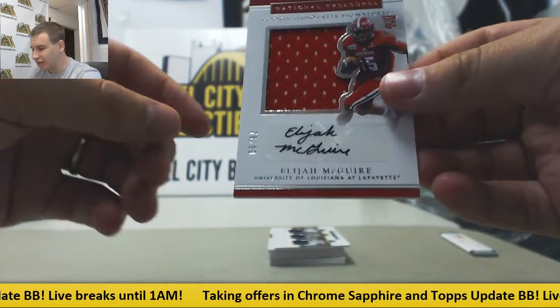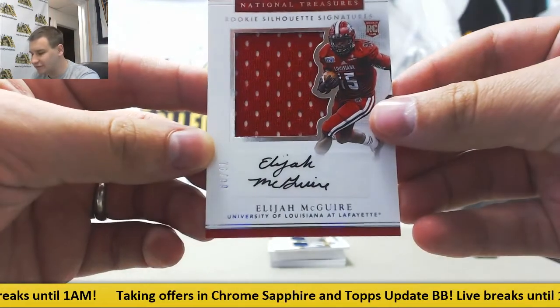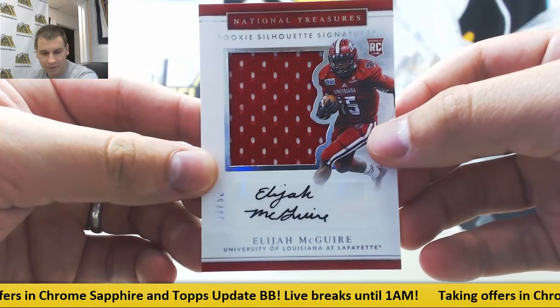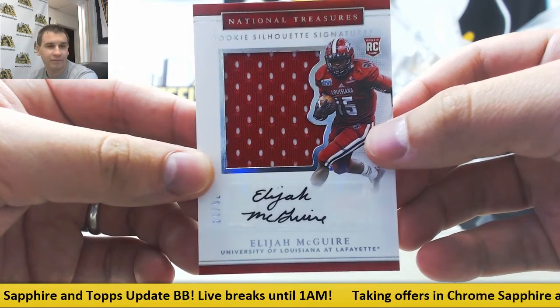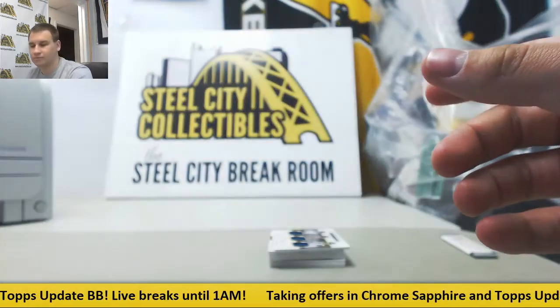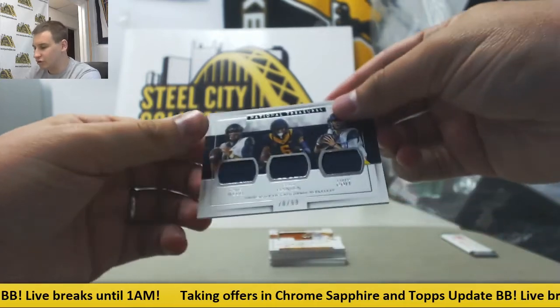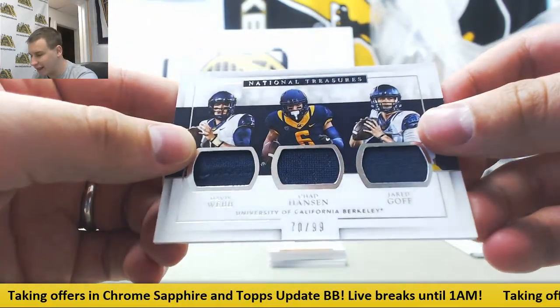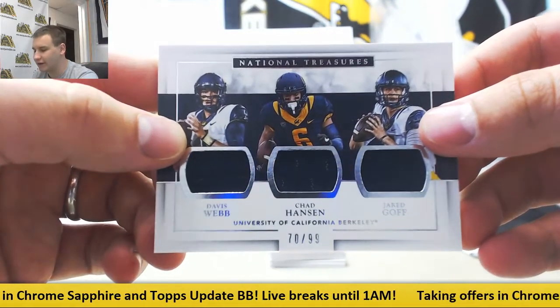Next hit is for the Jets — silhouette rookie jersey auto, 76 of 99, Elijah McGuire, going to Brian W. And we've got a triple here that we'll be randoming off: Davis Webb, Chad Hanson, and Jared Goff — triple jersey to 99, Cal Burke.